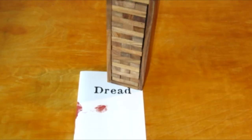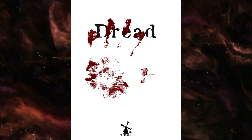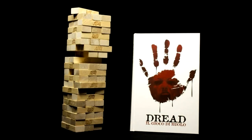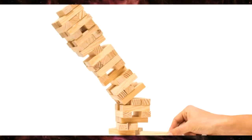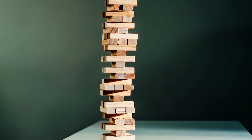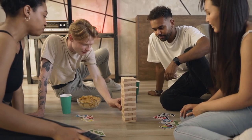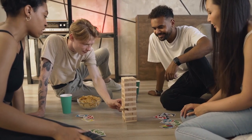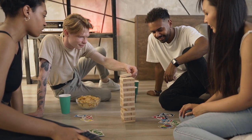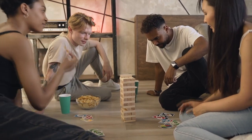Next, we're going to look at the Tower from Dread. Dread is a horror RPG that doesn't have any die rolls — it uses what is essentially a Jenga tower to tell its story. And I think mixing D&D with this tower system is exquisite. Essentially, in Dread, every time you are attempting to do something, you pull from the tower. If the tower collapses, your character dies. Now, in D&D, it might not be death — it might be getting knocked unconscious or something bad happening.